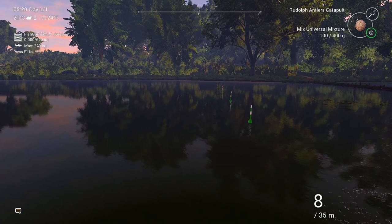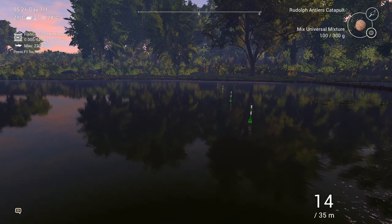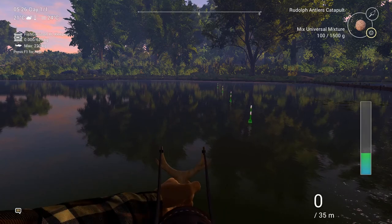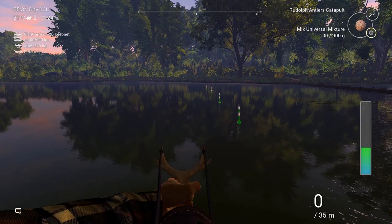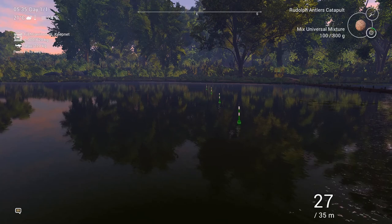The next marker I'm going to try and hit is about 14 or 15 meters — you'll just see the splosh as it lands, right straight in front, and that hit the 14-meter mark. The next one is about 20 meters. You can see how far up the bar on the right you need to be — just over a third gets you about 19 or 20 meters. Then just over the halfway mark will get you 27 meters, and you'll see the splosh land on that marker.